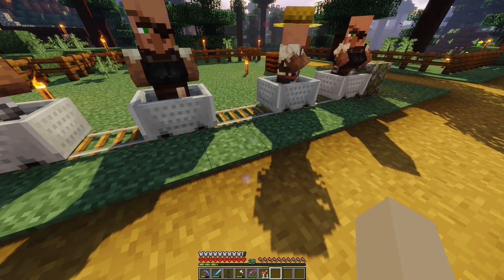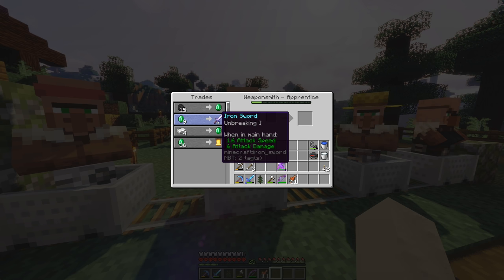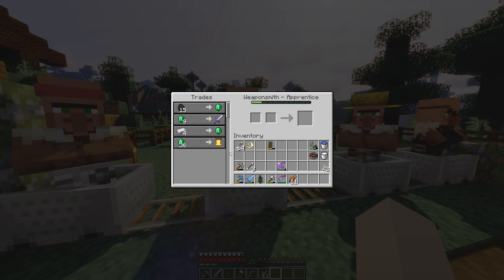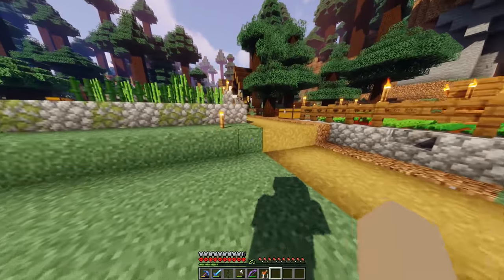I think it was this guy — yep, this is the one. You can see there's 15 coal and 9 emeralds that we had to trade for. I got some comments saying it takes a few trades for them to level up, so I guess we didn't have to do the iron sword trade after all. Anyway, 4 iron ingots for 1 emerald — that's really good. And 36 emeralds for 1 bell. We're going to be doing the iron-to-emerald trade to try and level them up.